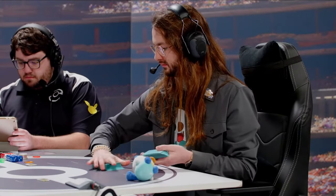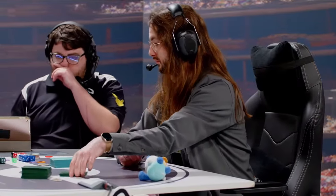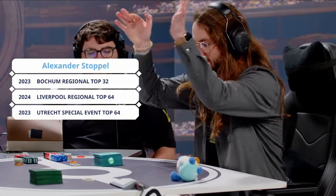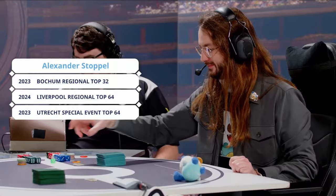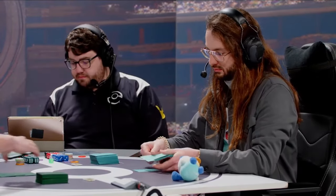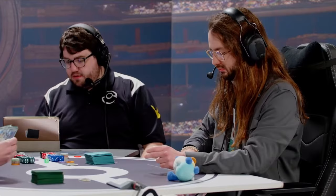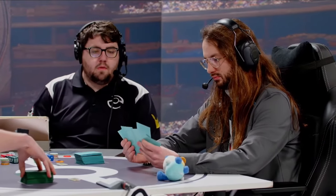Jimmy will be facing Alexander in our Round 4 Feature Match. Both are going to shuffle up and get ready. Alexander is currently 3-0 as well — Buckham Top 32, Liverpool Top 64, and a special event Top 64 last year. It looks like they're both going to grab their opening hands to check for mulligans, and then our Round 4 match will be starting.